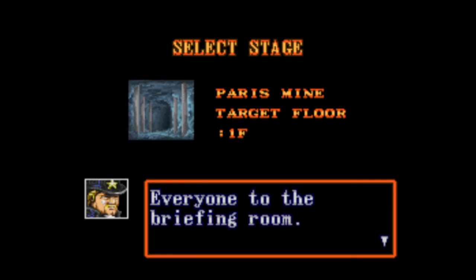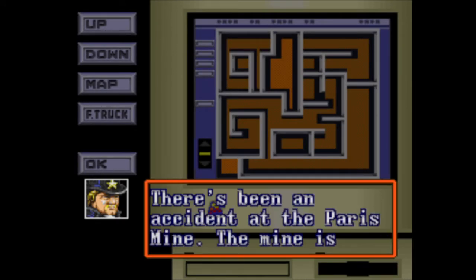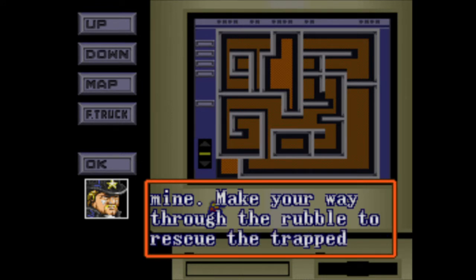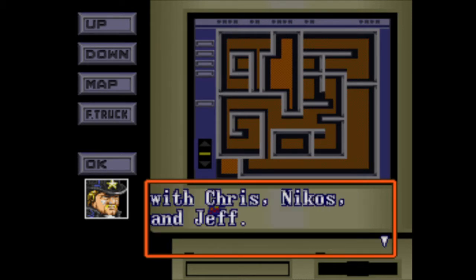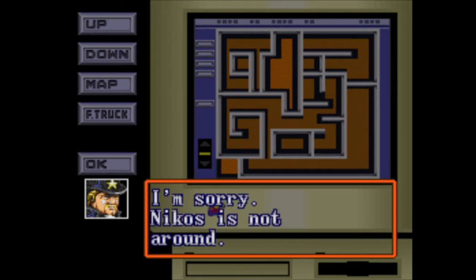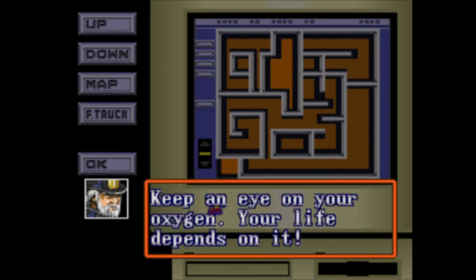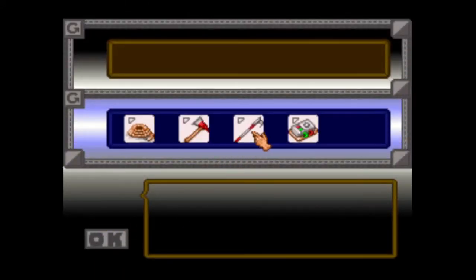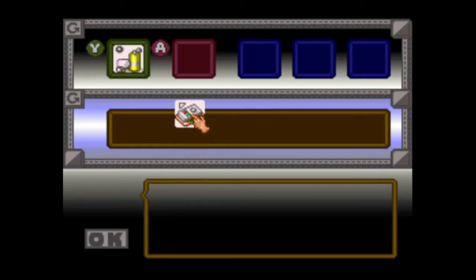Okay, we only have one level left — let's go to the Paris Mine. I assume it has nothing to do with France or Texas. There's been an accident at the Paris Mine — the mine is filled with toxic gas from a natural gas pocket. Some of the gas has exploded, causing many collapses of the mine. Make your way through the rubble to rescue the trapped workers. The workers can only last four more minutes in there. Rescue six or more workers and get out. You'll be working with Chris, Nikos, and Jeff. I'm sorry, Nikos is not around. Why do you keep putting him on the schedule if you know he's not there?